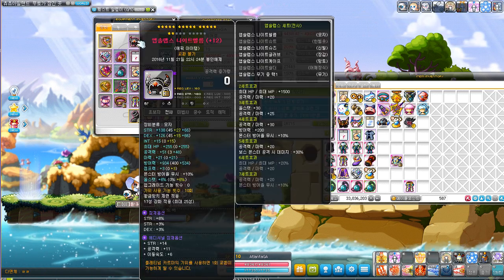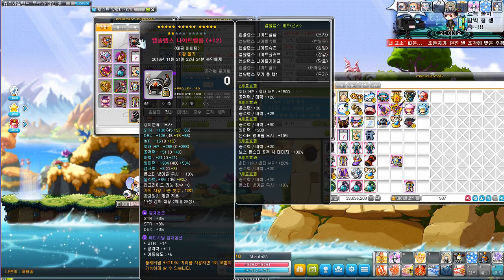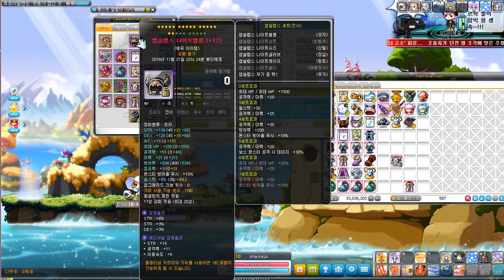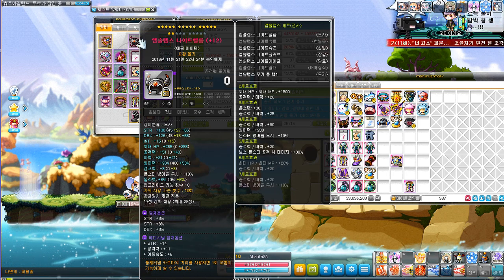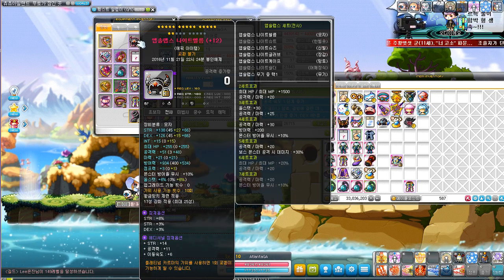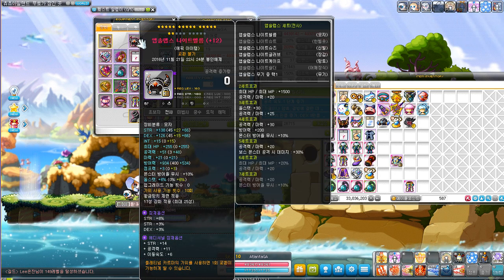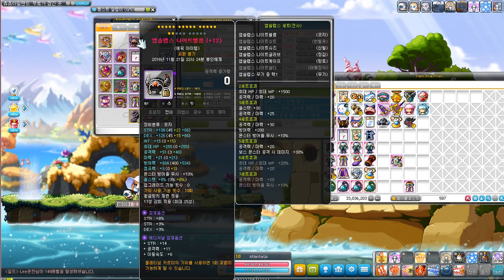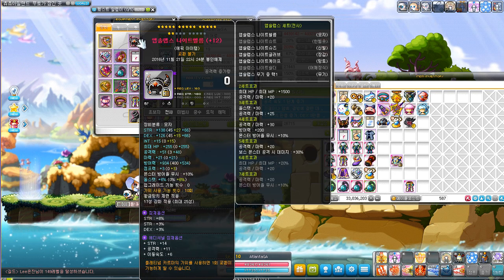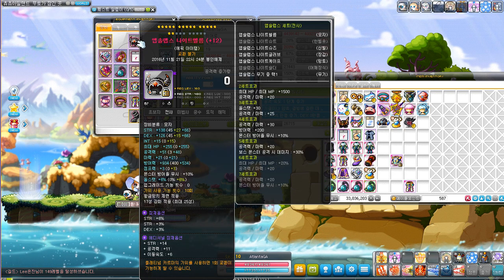First off is the helmet — this is the Absolab's Knight Helmet. I needed it as fast as possible because it gives 30% boss damage and 20 attack, and my boss damage was way too low. I got it to 17 stars real quick.